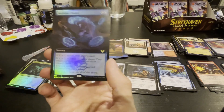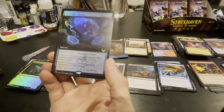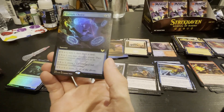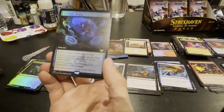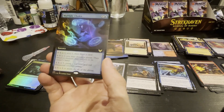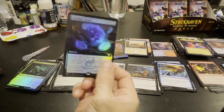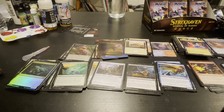Okay so you get to — if you basically pay four for X, you scry one, draw a card. A player returns a creature they control to its hand. And you create a blue and red elemental creature token. And that's it, that's all we got, that's all she wrote.